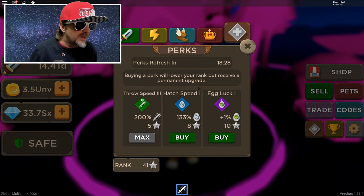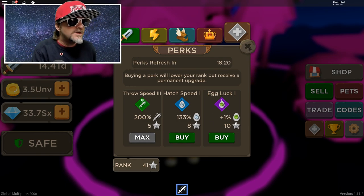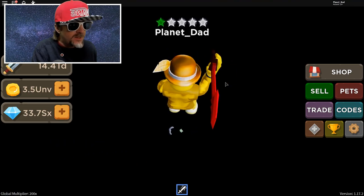I've been focusing on my ranks and getting all these perks. Right now we've got egg luck, hatch speed - don't need it. I've maxed out throw speed. I'm not sure about the egg luck, but obviously that would be pretty good. We've got all the working codes for you in this video.